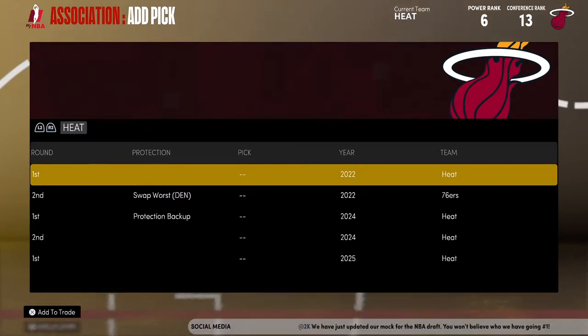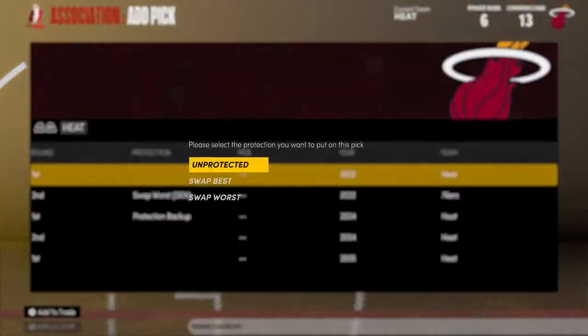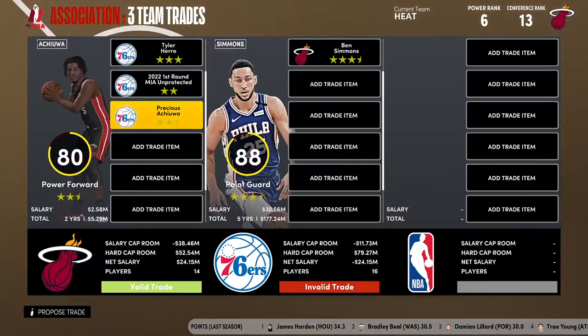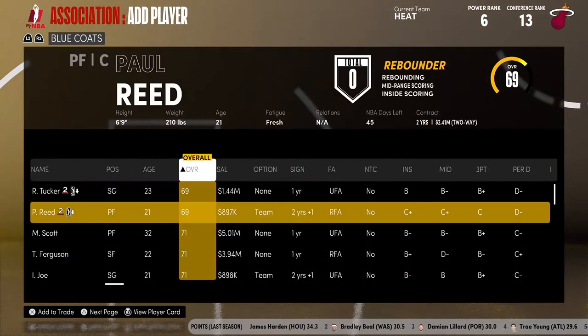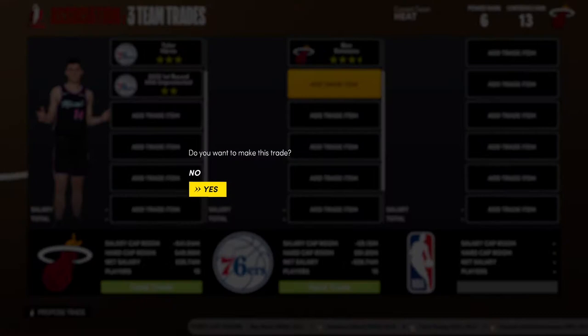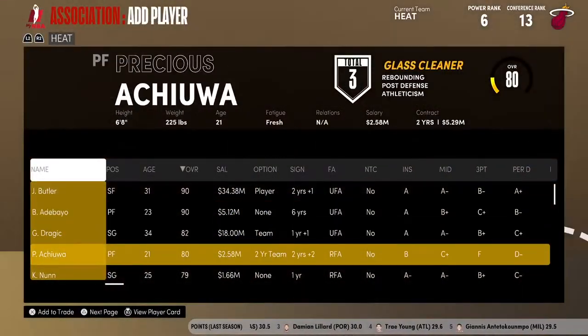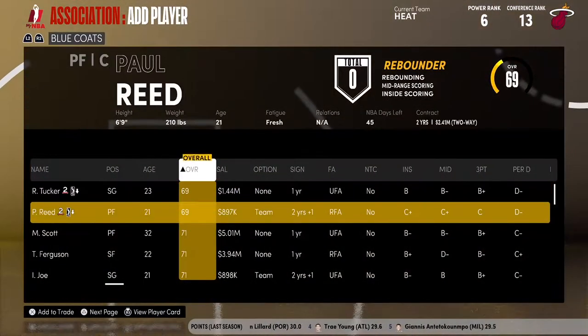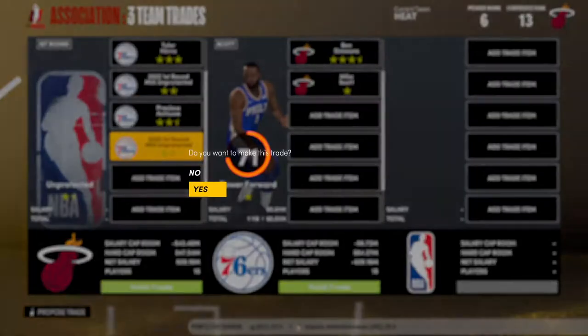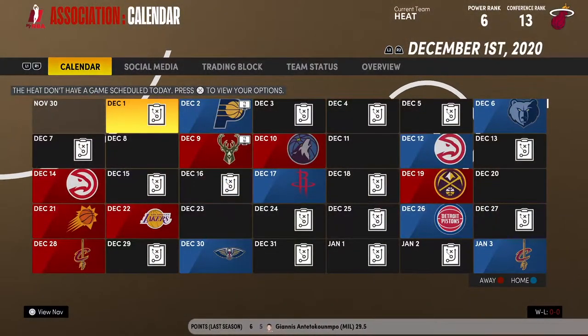I'm going to try to have a timer on screen — if not, I have one on my phone. I'll try to put it on screen but I'm not 100% sure how to do that. We tried offering Precious and got rejected. Threw in another first — still nope. Let's try to make a different deal.